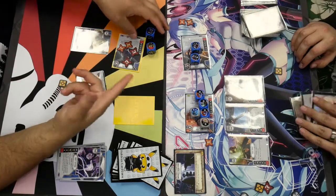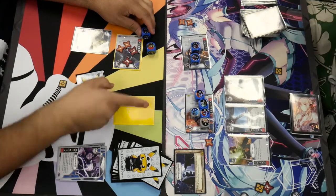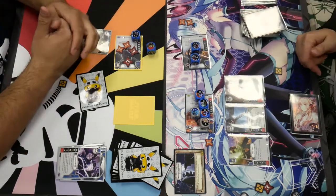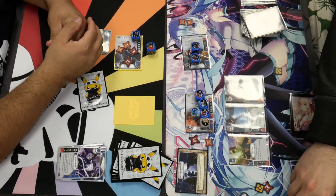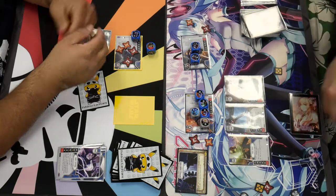I do three damage, then two more damage from his effects, and then two more damage — so five damage to him. I get to choose the other two — I'll have the other two go to him. Alright, you guys.